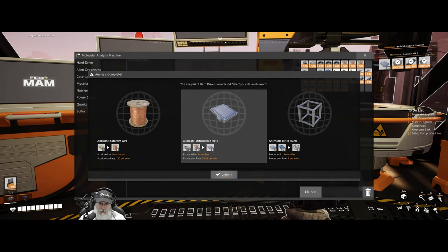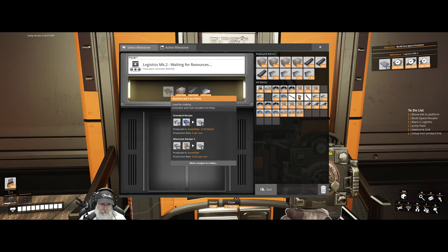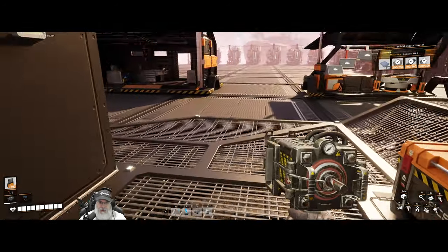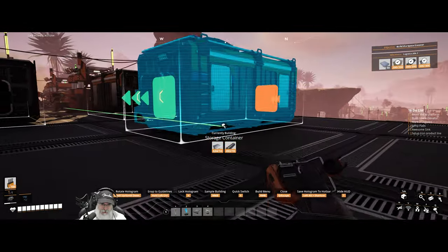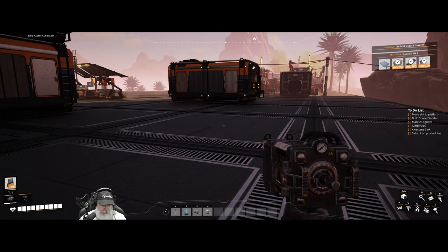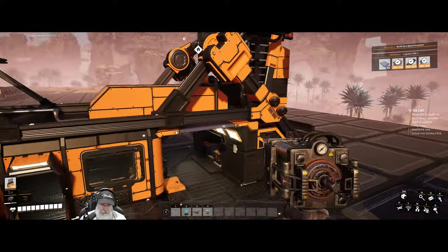We're going to go ahead with stitched iron plates. We need 50 reinforced plates and unfortunately you can't make alternate recipes in the craft bench. I could handcraft all this stuff but we're going to try and kill two stones with one bird here. We're going to set up a temporary assembler. Let's press IN and type 'ass' for assembler — we need eight plates and four rotors, those we'll make by hand since that won't take very long.